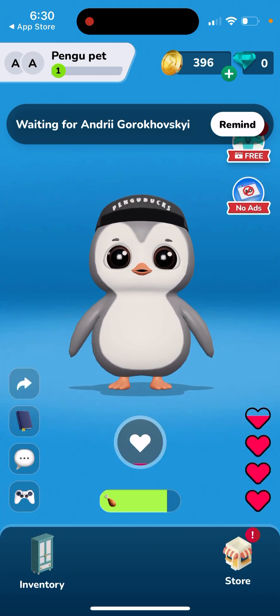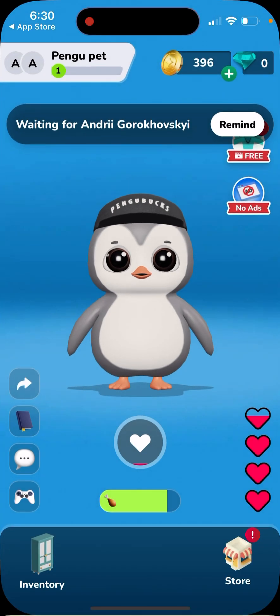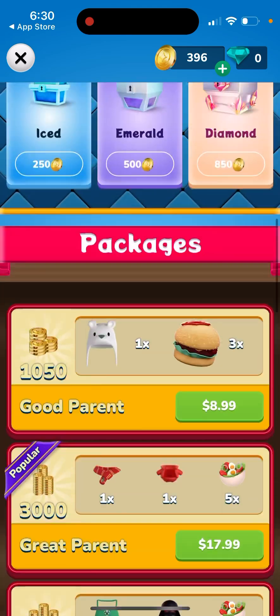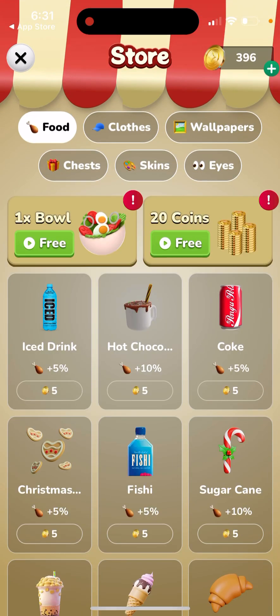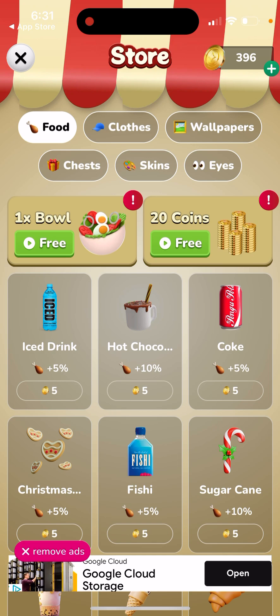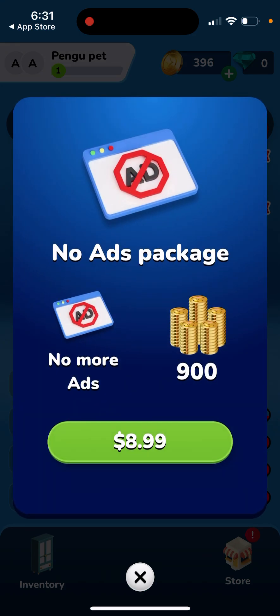You can see the diary, and in the top right you have coins. You can buy those coins or watch ads to earn some. You use coins to buy food — for example, here's the food you're buying. One thing in this app right now is there are too many ads, so you can buy a no-ads package if you want. It's a one-time charge.